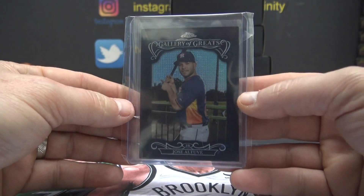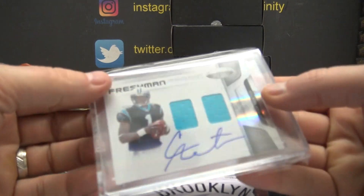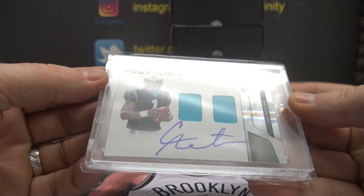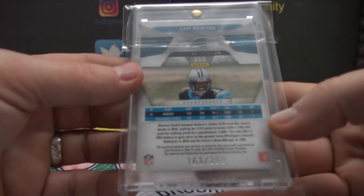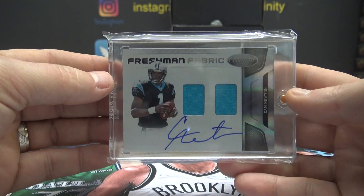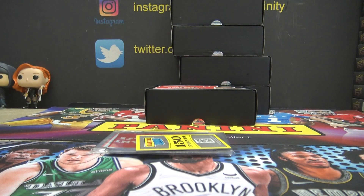Berry Rob, you get that one. Next up — Cam Newton Freshman Fabric Certified Rookie Dual Jersey Autograph. This used to be a big card, that was a very long time ago. 163 of 299, Brady Matt on-card Cam Newton dual Freshman Fabric Rookie Jersey Autograph. How does that make you feel? Good.